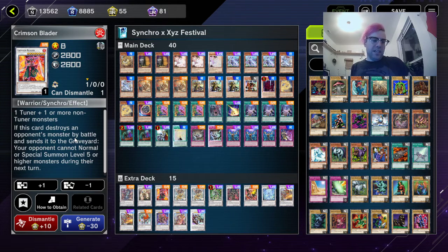Next, Crimson Blader. If this card destroys an opponent's monster by battle and sends it to the graveyard, your opponent cannot normal or special summon Level 5 or higher monsters during their next turn. This has been really great for the mirror match.